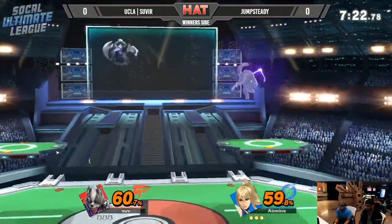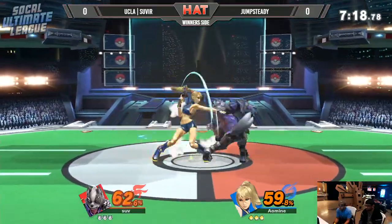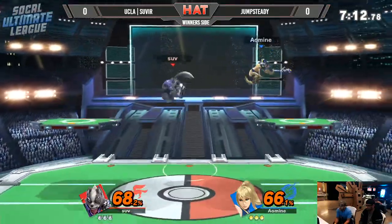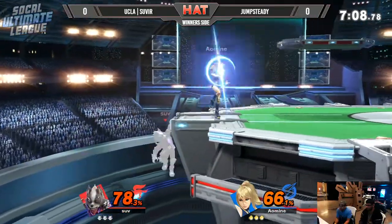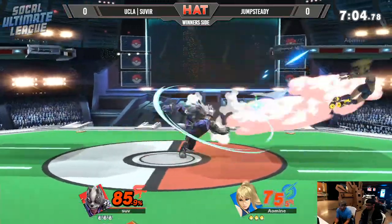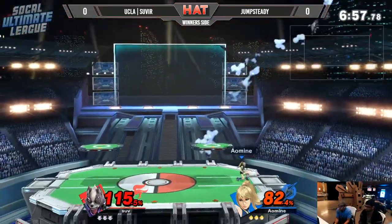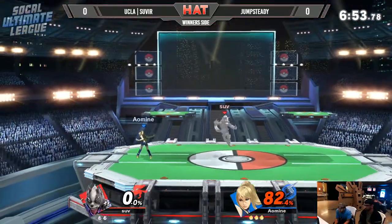Severe throwing out a very questionable dash attack there — potentially trying to bait something out. A couple of jabs there, Jump Steady answering back to the zone. Wanted the pivot grab, but the laser actually stopping him from doing so. Jump Steady getting the berry. Flip Kick and that is going to kill off the top! Jump Steady taking the first stock.